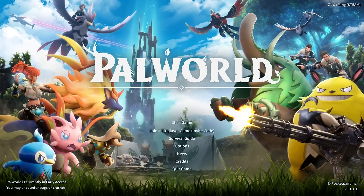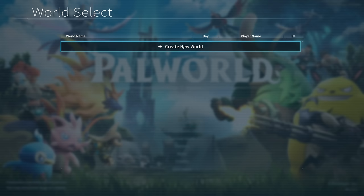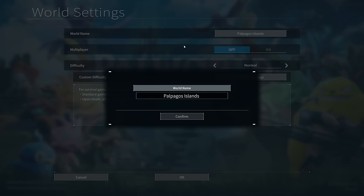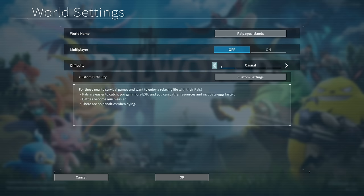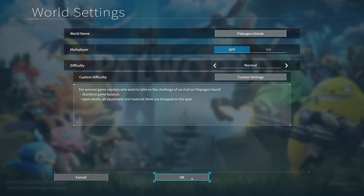What's going on everybody, welcome to Pal World! I am beyond excited to get into this game. I'm excited for capturing the pals, the base building, the factory stuff — all of it. We're going to hop into a new game. Palapagos Islands — that sounds good to me. We'll leave multiplayer off, do regular difficulty, and get in here and see what this game is about. Let's start the game!